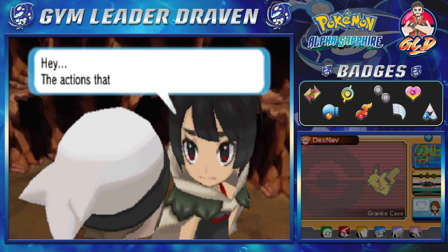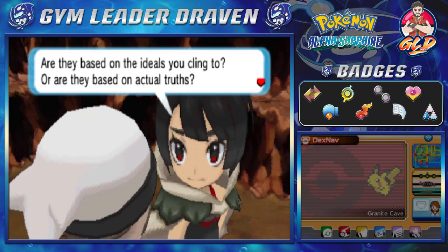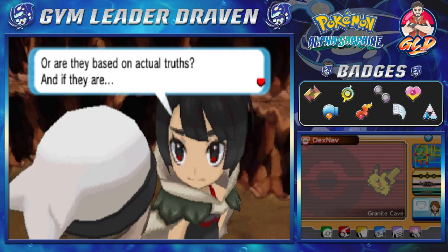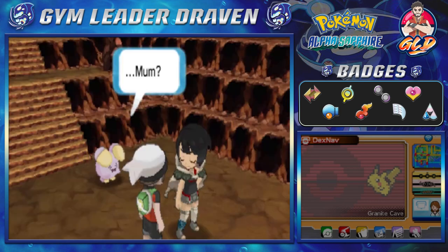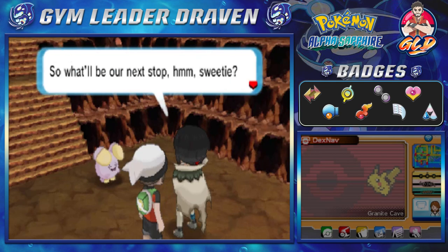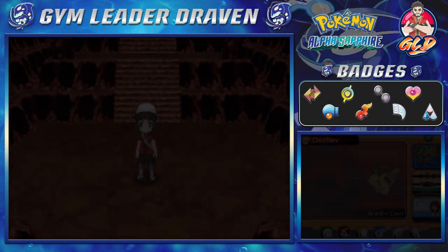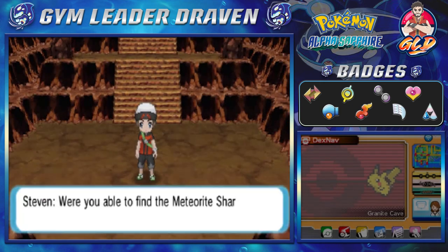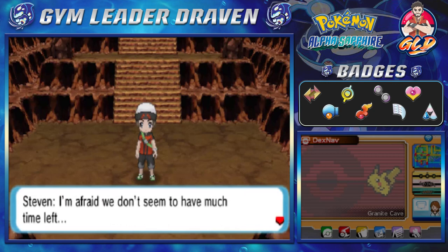She's eyeballing me. Zinnia asks: 'The actions that you're taking now - are they based on the ideals you cling to, or are they based on actual truths? And if they are, how much of the truth do you think you know?' Then she leaves. We're getting a call from Steven Stone: 'Were you able to find the meteorite shard? Could you hurry back to us at the Mossdeep Space Center? We don't seem to have much time left - I'll be waiting for you.'